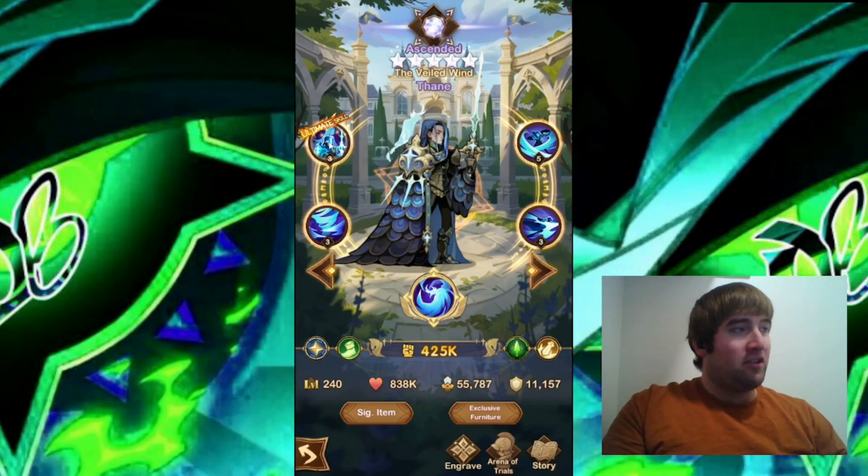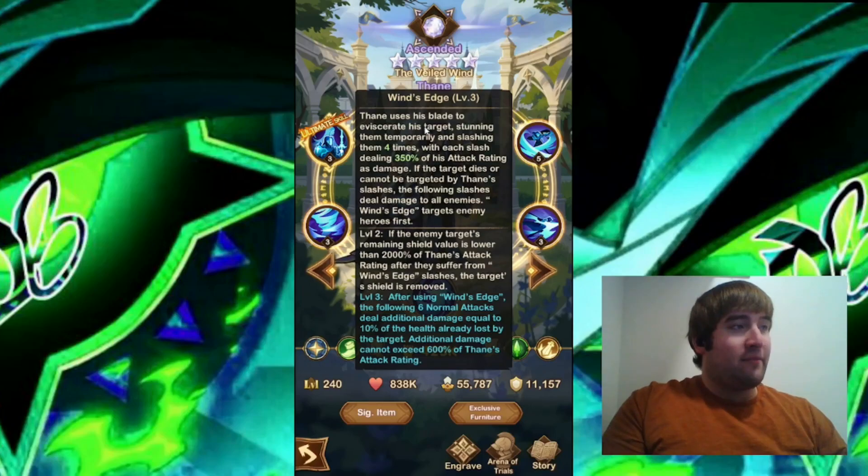Let's look at his skills. I'm going to start with his ultimate skill, Wind's Edge. Thane uses his blade to eviscerate his target, stunning them temporarily and slashing them four times, with each slash dealing 350% of his attack rating as damage. If the target dies or cannot be targeted by Thane's slashes, the following slashes deal damage to all enemies. Wind's Edge targets enemy heroes first. At level 2, if the enemy target's remaining shield value is lower than 2,000% of Thane's attack rating, after they suffer from Wind's Edge slashes, the target's shield is removed. At level 3, after using Wind's Edge, the following six normal attacks deal additional damage equal to 10% of the health already lost by the target. Additional damage cannot exceed 600% of Thane's attack rating.